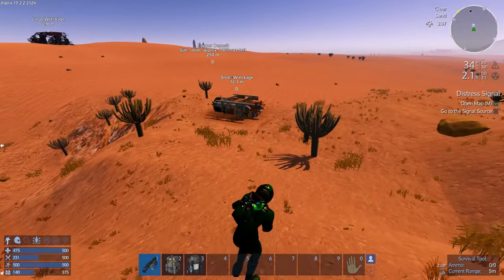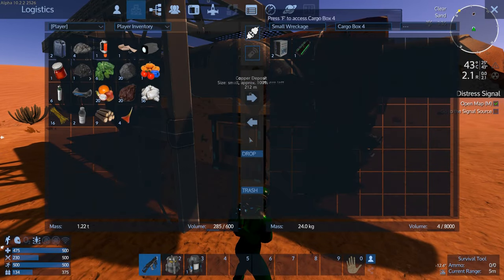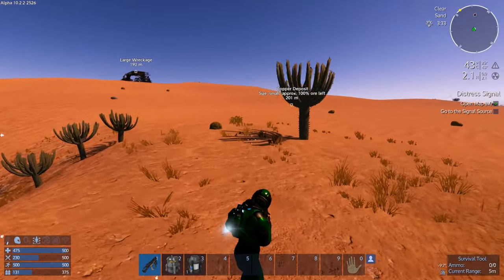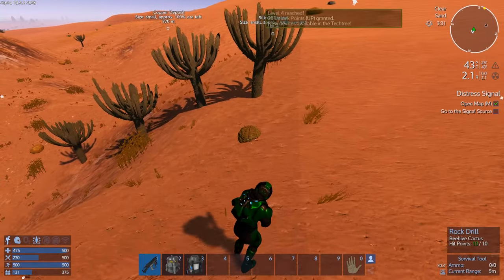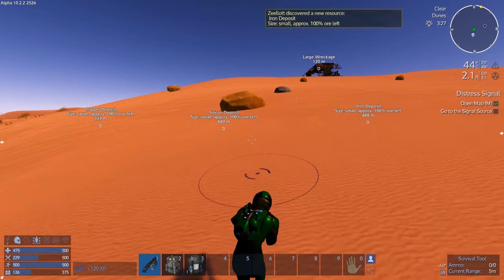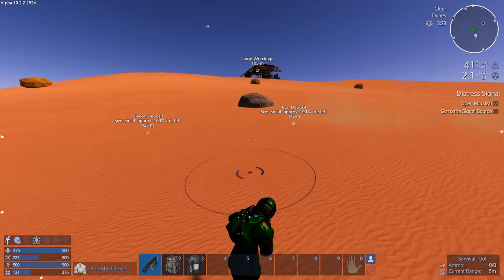Let's check out the small wreckage since it's right here. We'll take it — a multi-charge and a couple of computers. We can make use of those. Heading into the desert — there's the silicone, excellent — and level four! We'll get up to the large wreckage before putting down our gear and use it as a little temporary base camp.